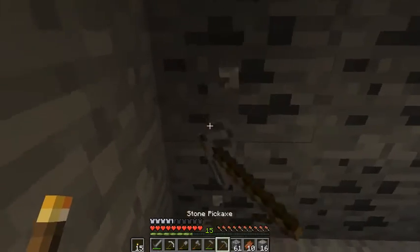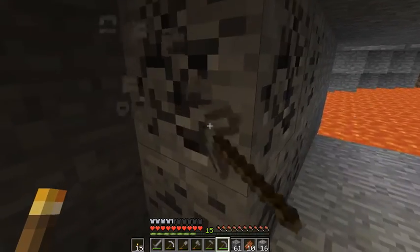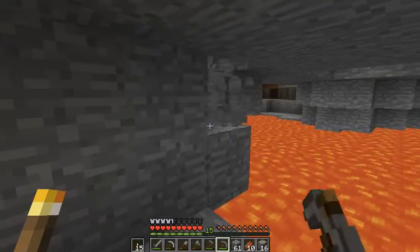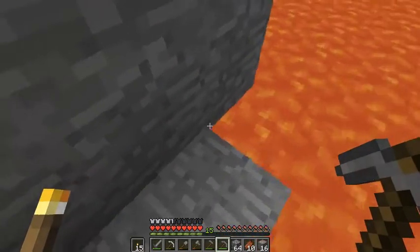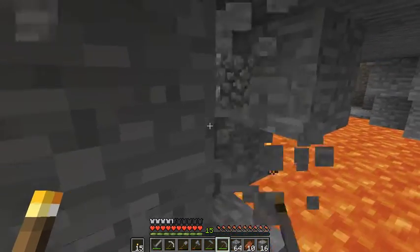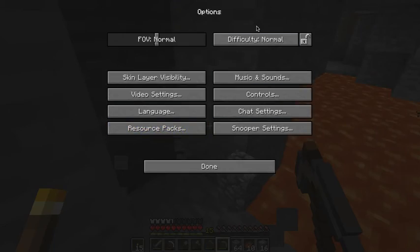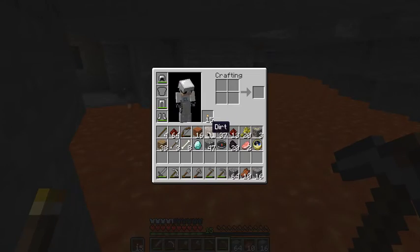We've got a stone pick right now. Let's get the rest of this coal. We'll save the iron pickaxe for diamonds — that's what I usually do in Minecraft. Also, I found out that this block right here could actually be a diamond. You'll never know because you just can't see the texture. So yeah, as you can see, we're still on normal mode, in case you're wondering. That's why we've lost some hunger bars.